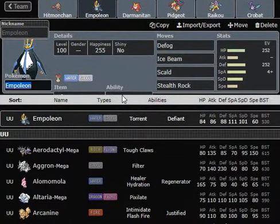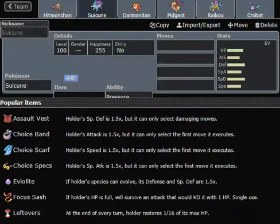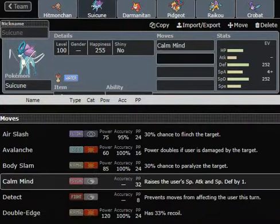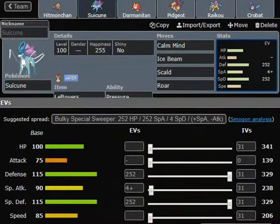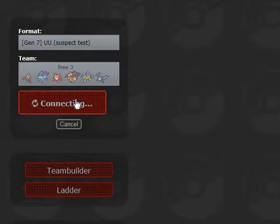I'm going to replace Empoleon. Ice Beam, Scald, and Roar. It's GG to this man. Pidgeot died by Toxic. He said I play so bad, but even though I just beat his entire team, the only reason I lost was because of a crit on Dark Pulse and the Toxic.